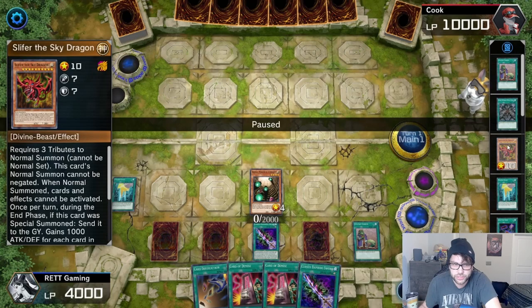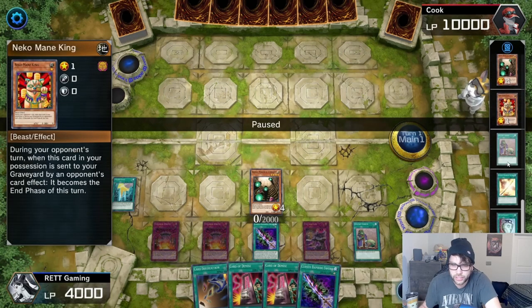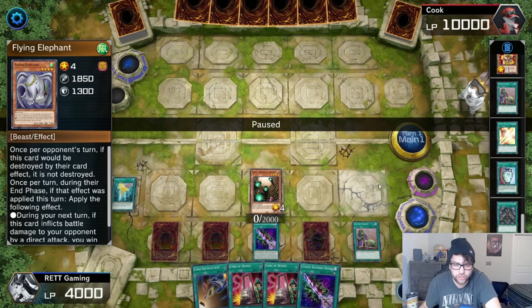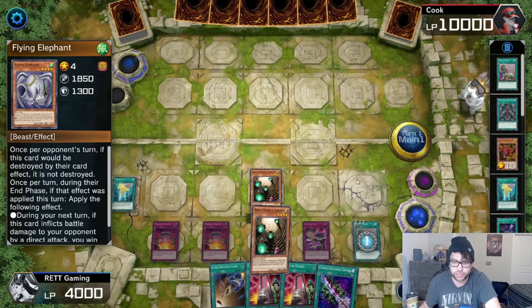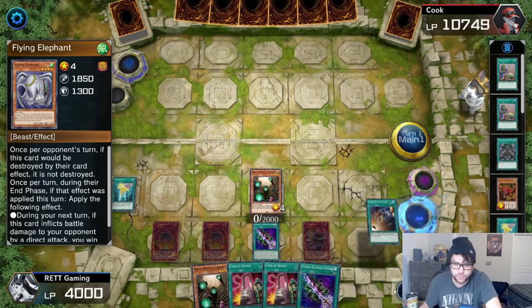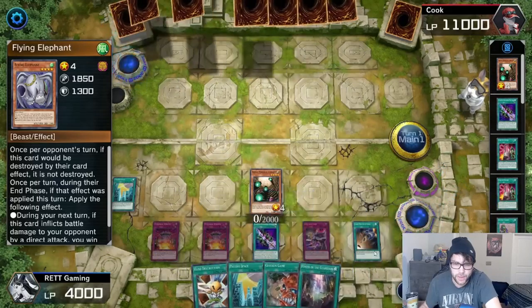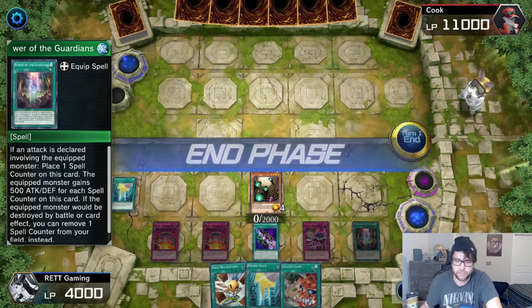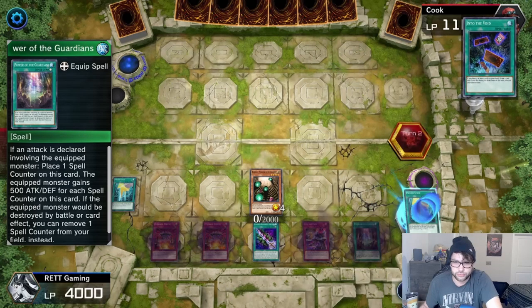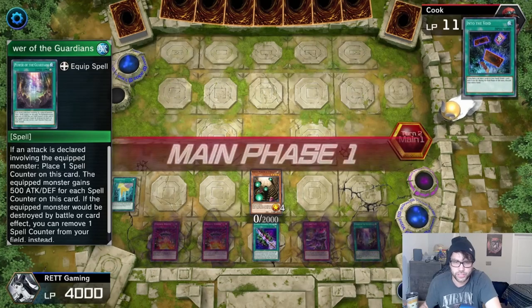I also have Slifer, Neko Main King, and Flying Elephant all in my graveyard. So I need one more card to set up my combo next turn, and that is the Power of the Guardians equip spell card. I just dump my whole hand and I just drew it. Now I put it face down and end my turn. I lose my hand because of Into the Void, which I don't really care about — it's his turn.